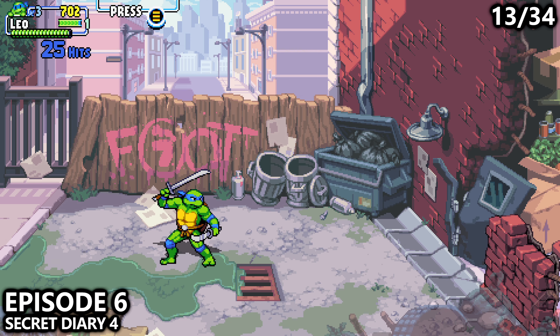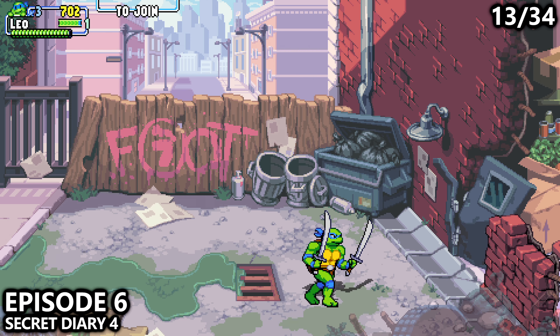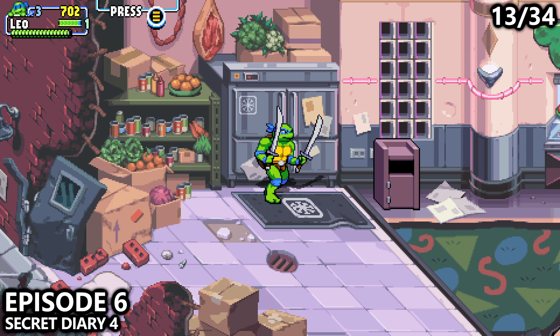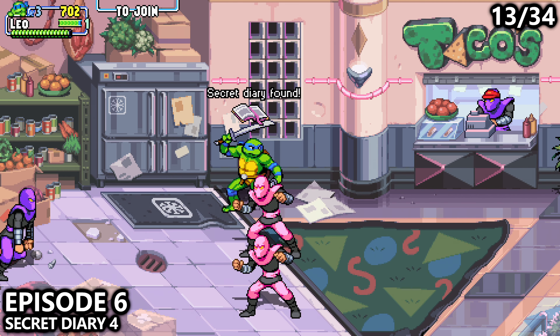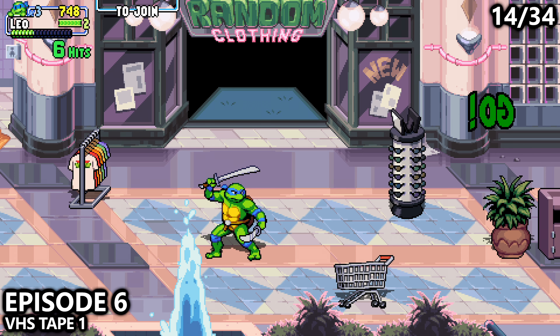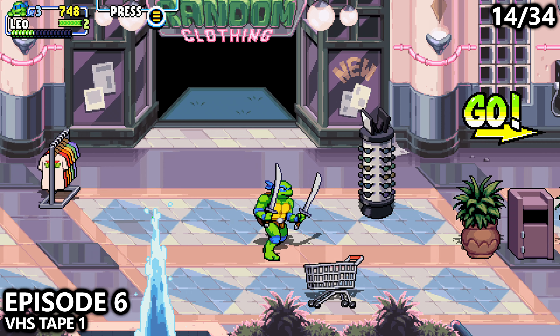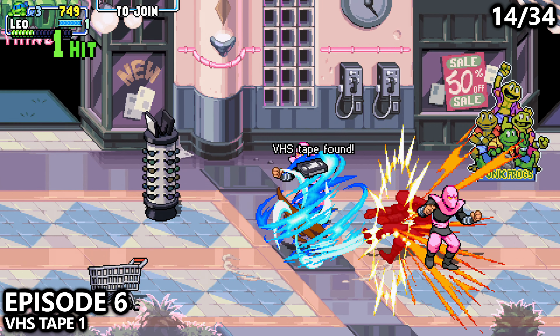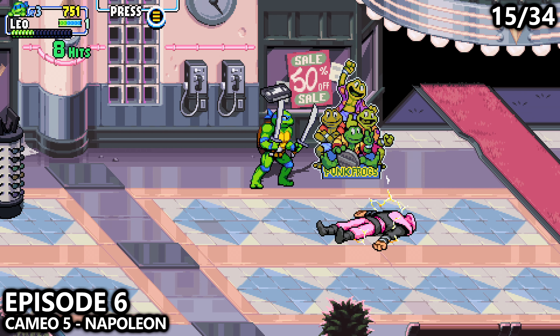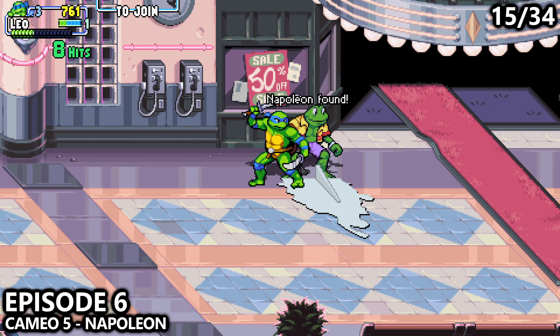Moving on to Episode 6, near the very beginning, you'll attack this brick wall to get through, and immediately next to it in the garbage you can find secret diary number four. A little bit later on in Episode 6, you'll end up at the clothing store — there are two collectibles here. Attack the garbages near the middle to get the VHS tape, and attack the turtle cutout to get Napoleon.